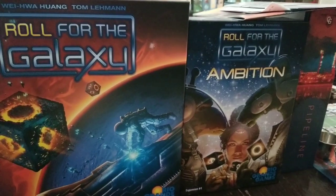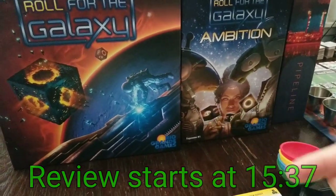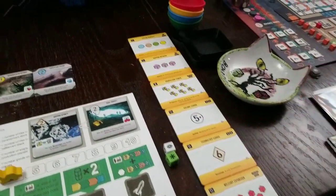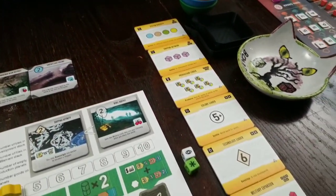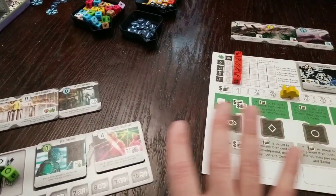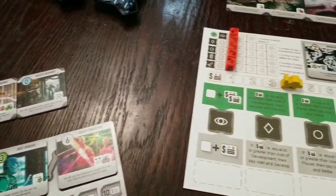Roll for the Galaxy and the Ambition expansion — it really just adds more good stuff. It doesn't change much, except it also adds these objective tiles, which is a big part of the change and gives you some goals to go after while you're playing. If you've ever played Race for the Galaxy, this is an easier and much more tactile version of that.